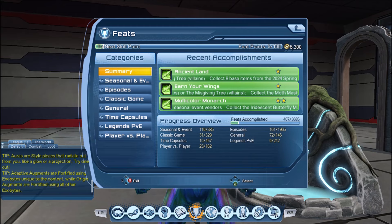And there are three new feats that you can get this year. The first is Ancient Land — collect eight base items from the 2024 springtime seasonal event vendor, either the Giving Tree for heroes or the Misgiving Tree for villains. The second is Urner Wings — collect the moth mask and the fairy wings from the 2024 springtime seasonal event vendors. The third is Multicolor Monarch — collect the iridescent butterfly material or open the botanical sequin chroma pack, again from the same 2024 springtime seasonal vendor.